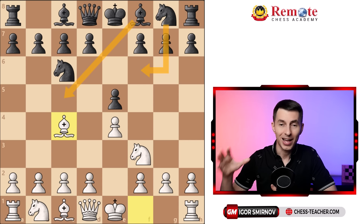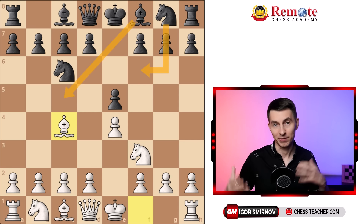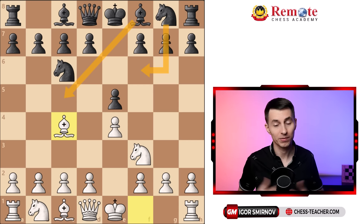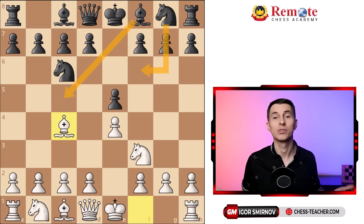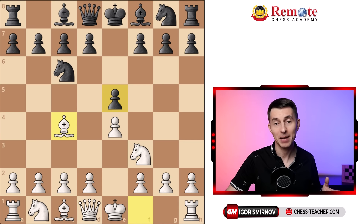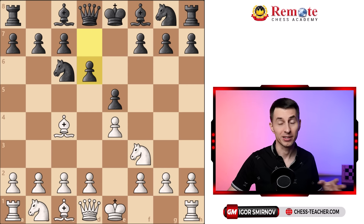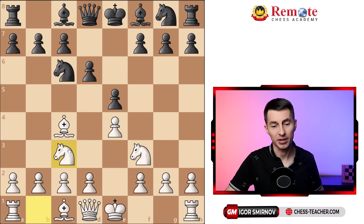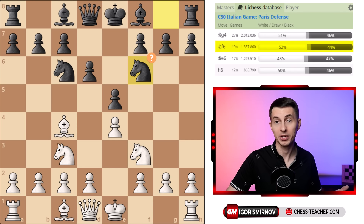Besides those two classical continuations, there are also more aggressive and trickier attempts for black, which you certainly need to know how to deal with, because if not, you can get trapped and lose the game quickly. One of those attempts is playing pawn d6, which also allows black to sidestep extensive opening theory and just play simple chess. But if you bring the other knight up, black is already experiencing a little bit of problems, because if they casually develop their knight — which seems like the most natural move — that is already a blunder.